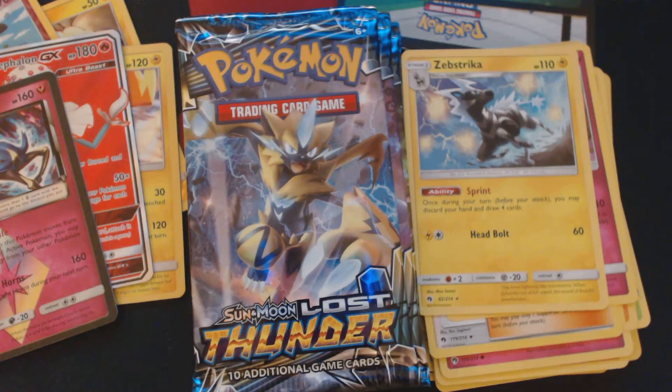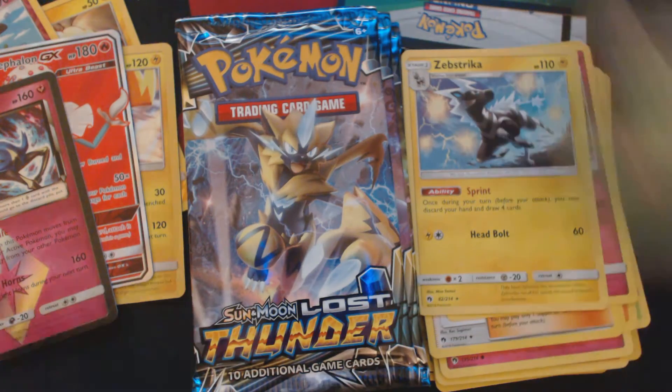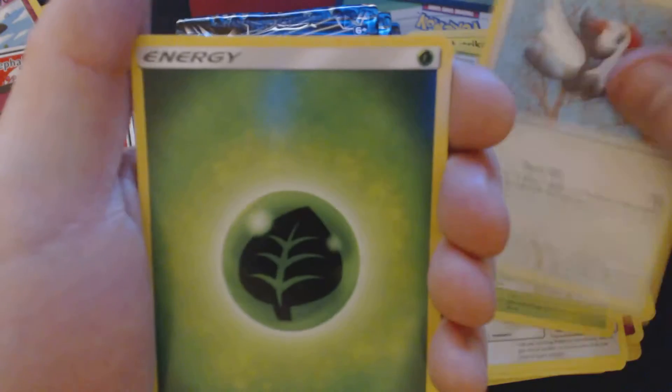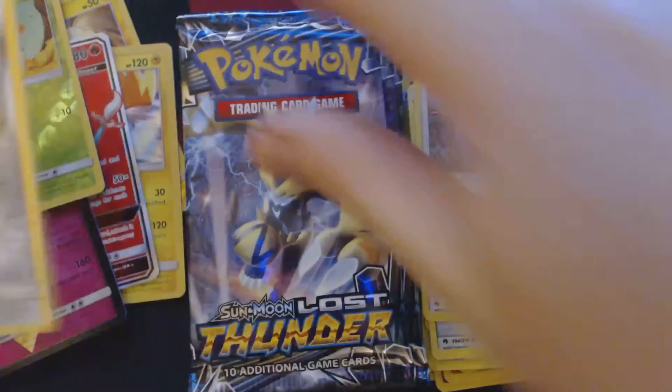Pack number four. Something interesting this way comes. And we've got Popplio, Morlul, Chansey, Trico, Pickypeck, Grass Energy, Pinsir, Memory Energy, Kecleon, Reverse Holo Wurmple, and Holographic Scizor.